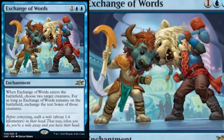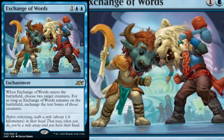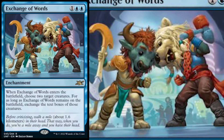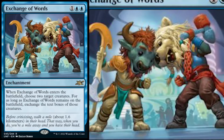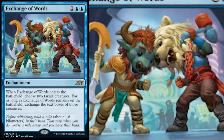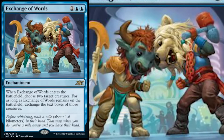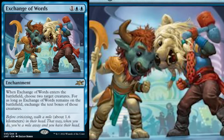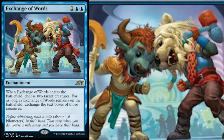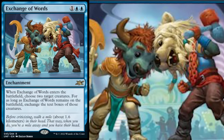Let's move on to the next card: Exchange of Words. This is my favorite card from today's spoilers. This thing is nuts — two blue and one for an enchantment that says when Exchange of Words enters the battlefield, choose two target creatures. For as long as Exchange of Words remains on the battlefield, exchange the text boxes of those creatures. That is epic. And you'll notice this is not an acorn symbol card — you can use this in regular Magic. This does feel like a powerful effect that you could have in regular Magic — there's no reason you couldn't have some sort of essence transfer that happens between two individuals where you can steal their abilities but not their entire body.